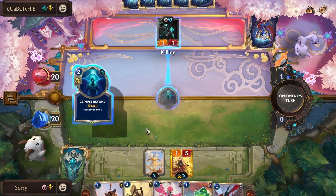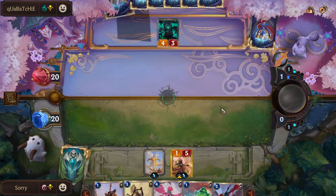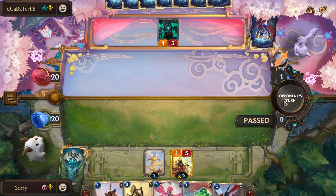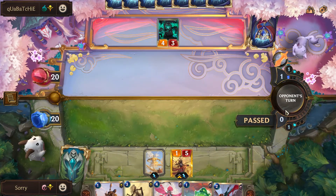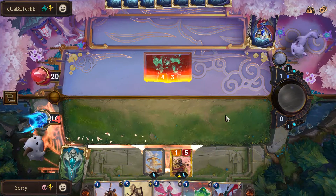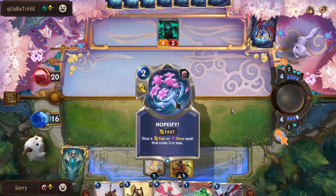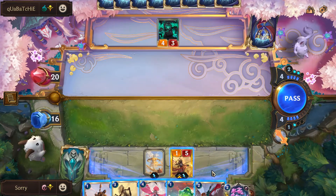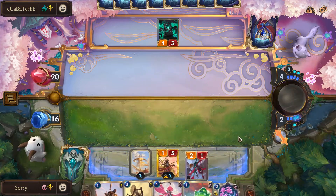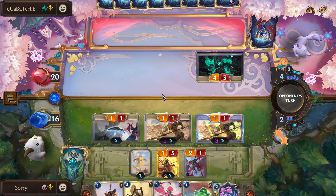Irelia kind of loses to Thresh but we manage. I let his unit through — if he attacks I can play around Shaped Stone, which I don't run. I push four or five damage with Azir's sand soldiers. The main downside of this matchup is if he has Thresh on five we're in a lot of trouble because he'll level up fast.